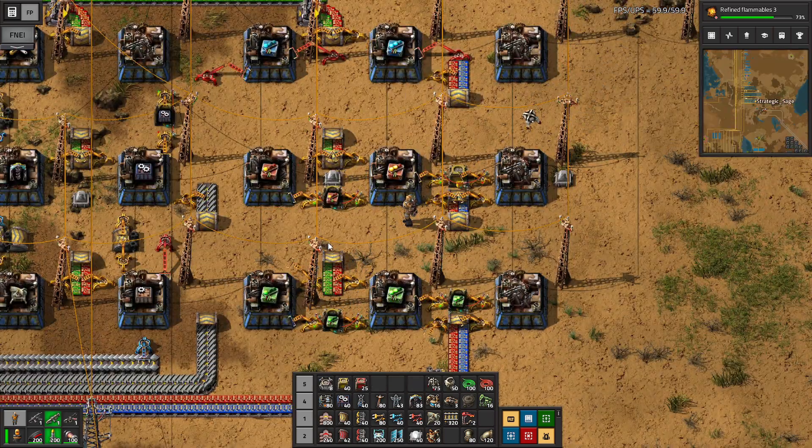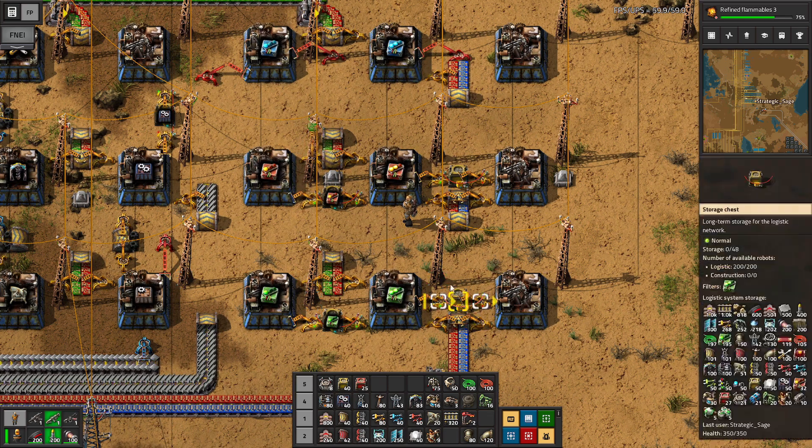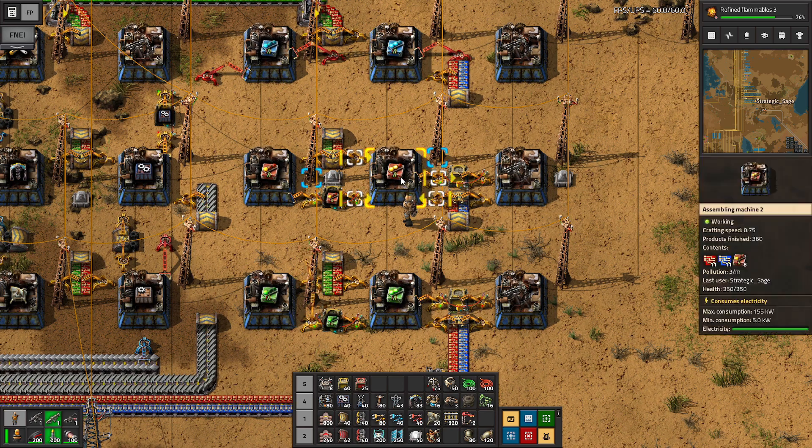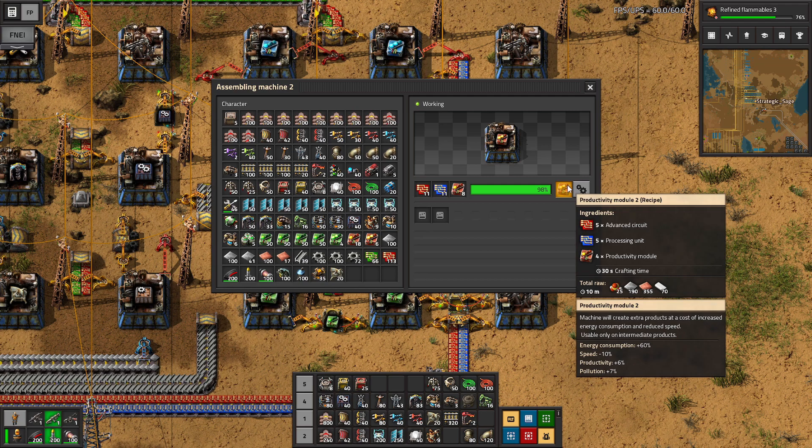Here's our module production underway in the supply depot. We have our processing units running in, and it's very much an open question whether it's worth running processing units all the way down here for these modules. The second tier modules are a lot more expensive than the first tier, but you don't get nearly as much return on your investment. The price for each type of module is the same: four of the previous tier, plus five processing units, plus five advanced circuits — so several times the cost, but definitely not several times the return.